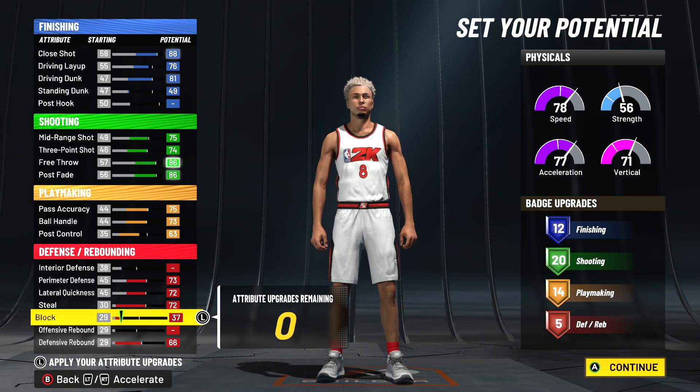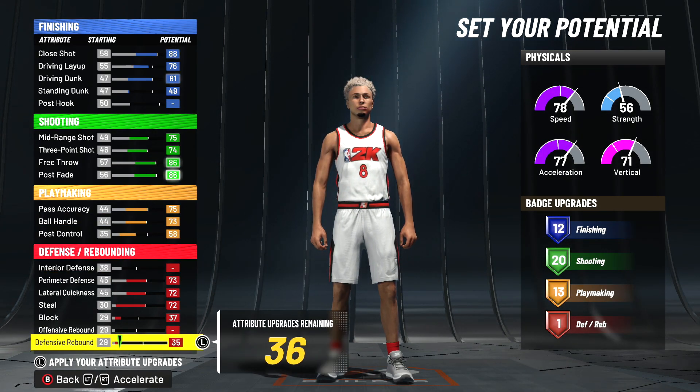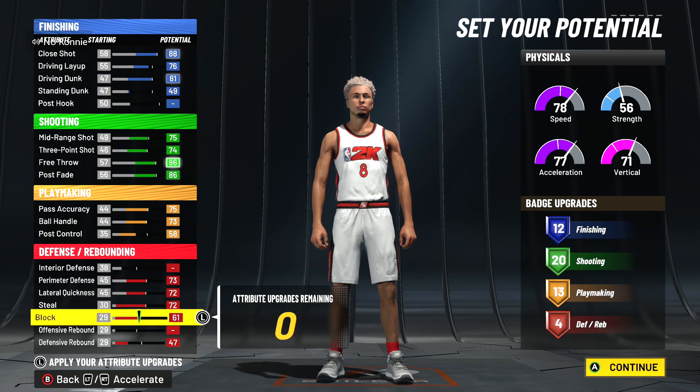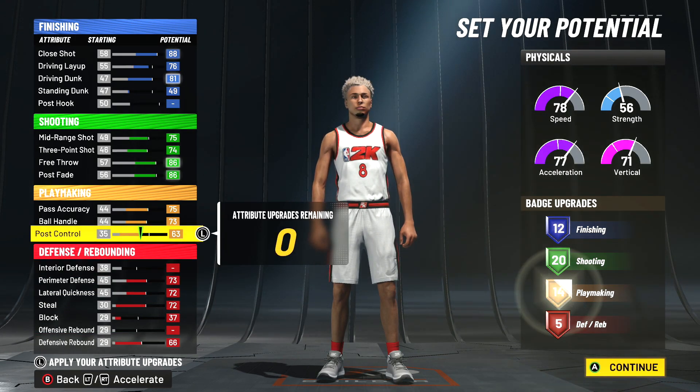I'm gonna start grinding this one out instead of the other one, even though that one's still filthy, because it's taller. But honestly, if you want a block rating — which I was really debating on — you would have to sacrifice one playmaking and one defensive. So if you really want a block rating, take this down and put the rest right here, so you get four defensive and 13 playmaking. But if you want the most badges, this is your best bet.